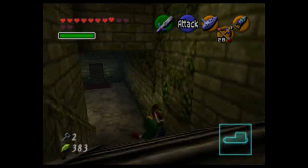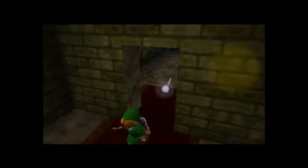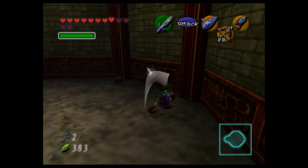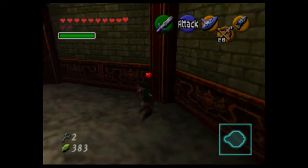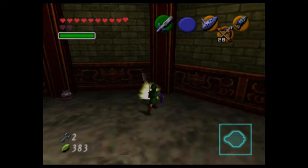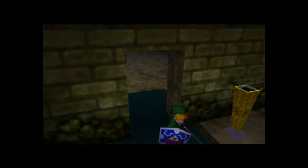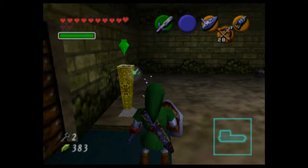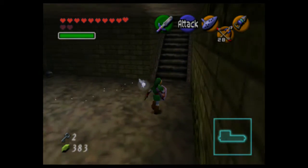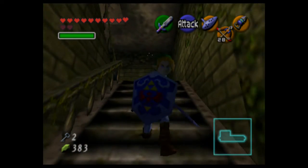Weird shortcuts. Back into this room — that's enough backtracking. Are there more hearts in here? Yes, there are — I'll take those. Got another room that's similar to the one we were just in, and another torch. Which means there's another Poe in here.